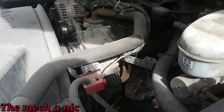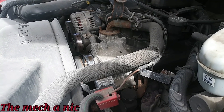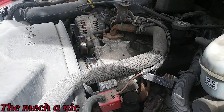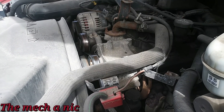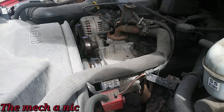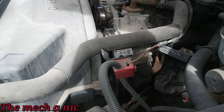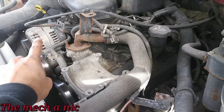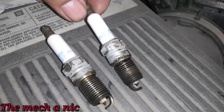For anyone wondering about that catalyst efficiency code: whenever you drive around with misfires it eventually destroys your catalytic converter. So when you see misfires that people don't fix, chances are the cat is already bad or on its way out — because if it's a misfire due to low compression or no spark, the fuel isn't being burned and it's making its way into the catalytic converter. Cylinders one and two are on this first bank right here.